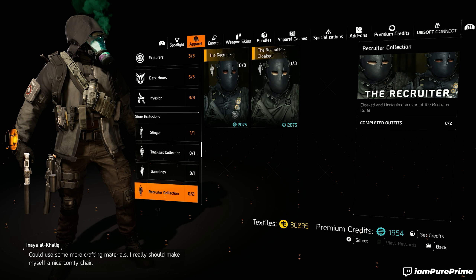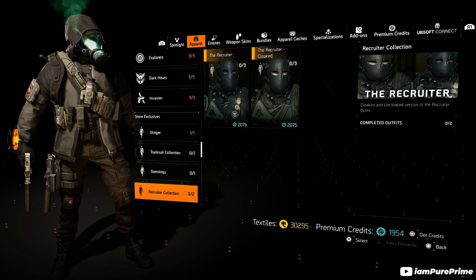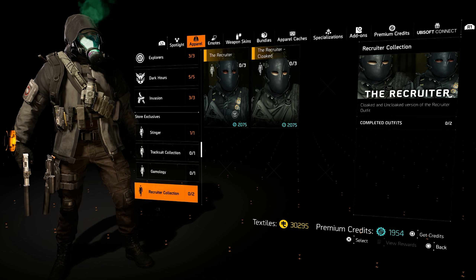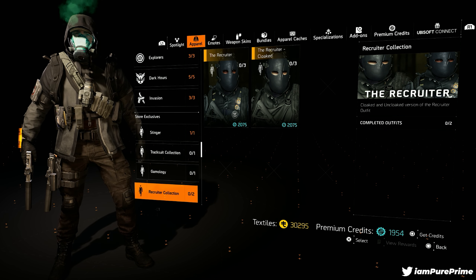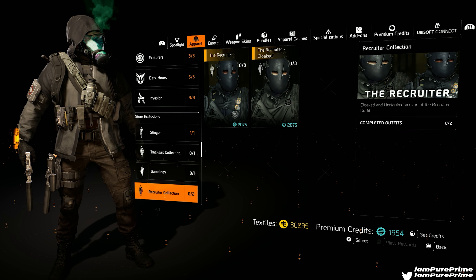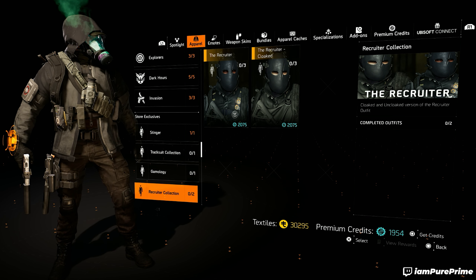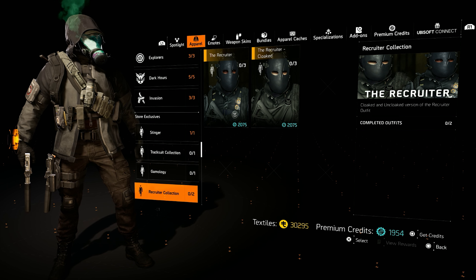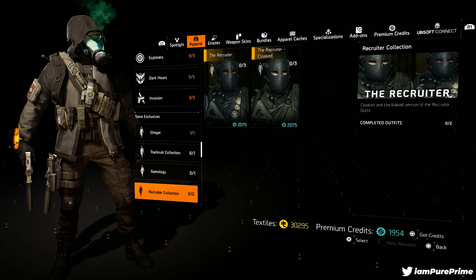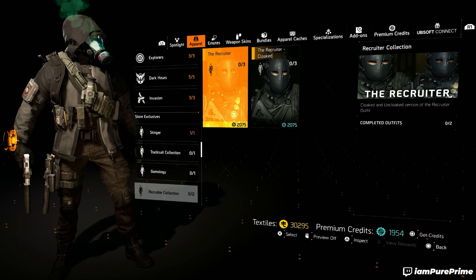The only downfall is it's a lot more expensive than it was before. The first time these recruiter outfits came out — almost six months ago — you could buy them in a bundle for a total of 2,625 premium credits. If you want to pick them both up right now, it will set you back 4,150. So always, if there is a limited time bundle available and you want to pick it up, go for the bundle — it will be a lot cheaper.